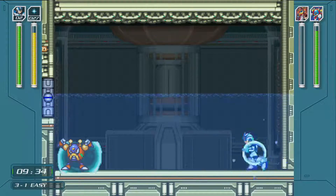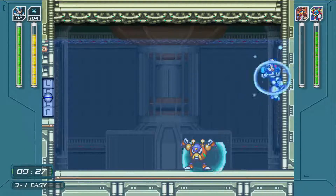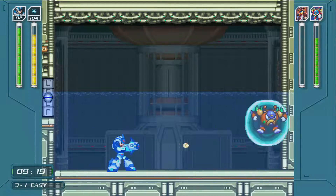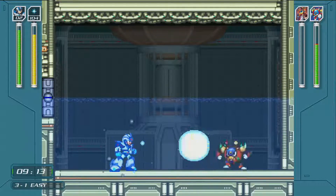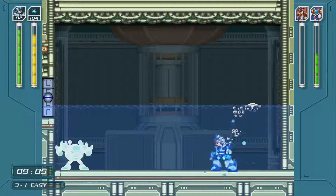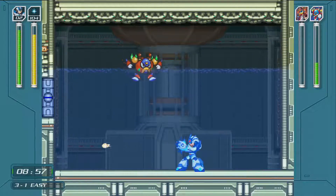I'll show you the charge version in a second. I forgot how much I don't really like the charge version because it's just a slight floor. You can notice the little wires at the top. Bubble Crab's giving his little water effect — it's not as annoying as fighting him in his home territory where there's spikes. He doesn't like that plasma shot. Shotgun Ice doesn't really do much to him, so plasma shot it is.